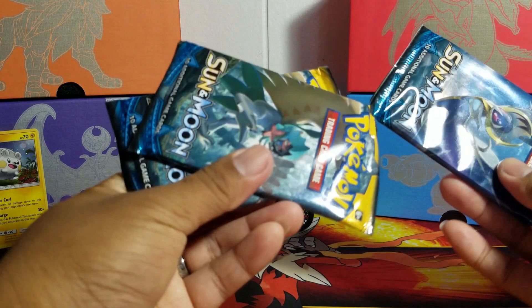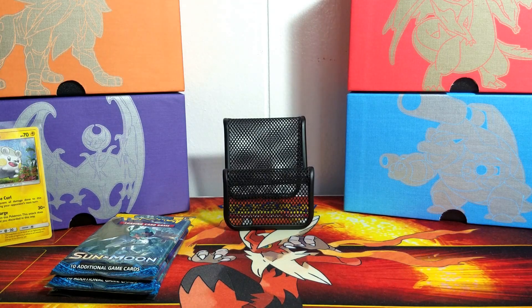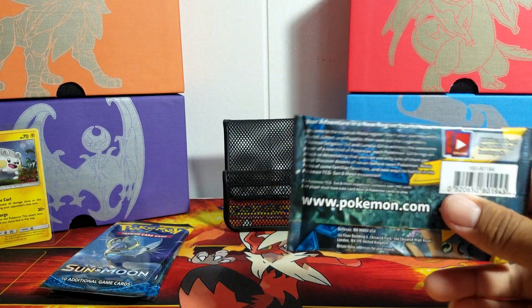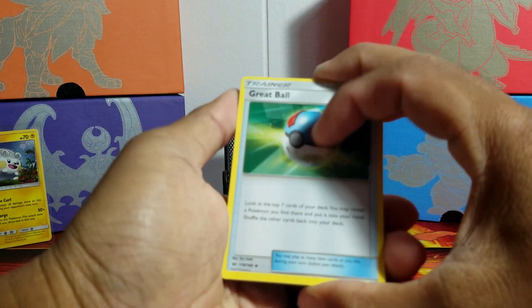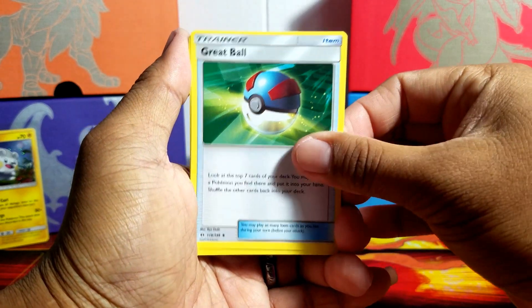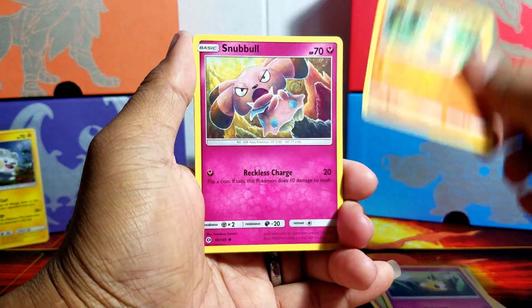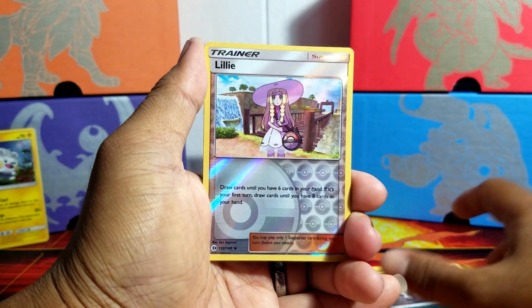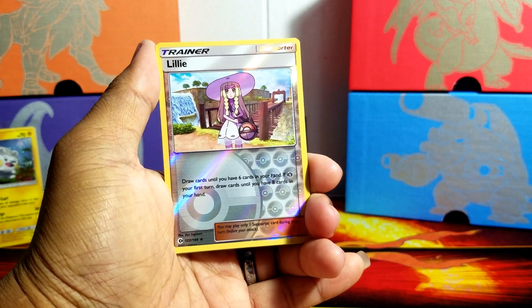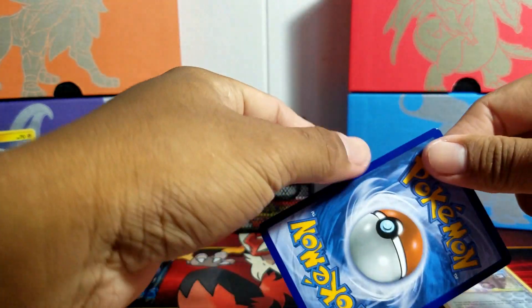We're gonna do a sandwich - a Decidueye sandwich. Let's hope that we can pull something awesome out of these three packs. There goes pack number one. We got a Great Ball, Team Skull Grunt, Drowzee, Cutiefly, Makuhita, Snubbull, Alolan Rattata, a reverse Lillie which is nice, and a Primarina GX! Nice, we got a Primarina GX!